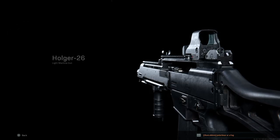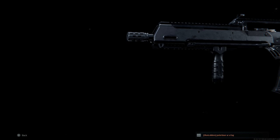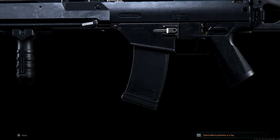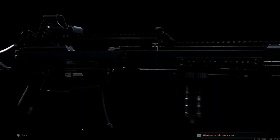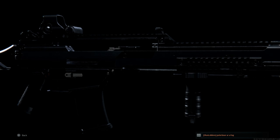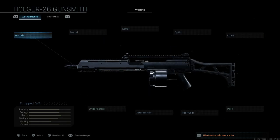Hey guys, Buffing and Gaming back bringing in another video. Today we are going to convert the Holger 26, or the MG 36, into the standard G36 assault rifle. This is going to be the base G36 assault rifle we're going to make in today's conversion video. We're going to build the weapon, see how the recoil handles, and then see how it handles in-game against bots.